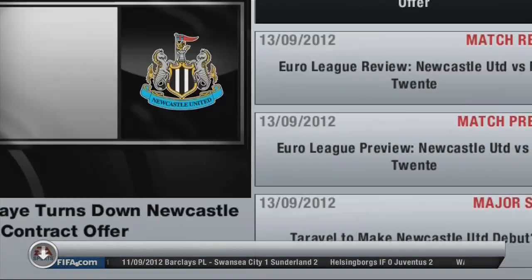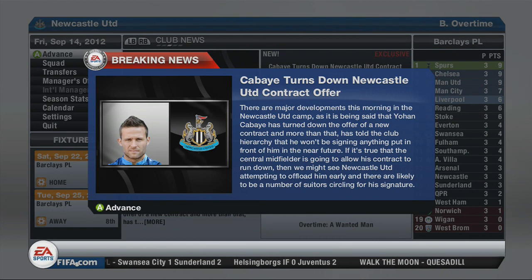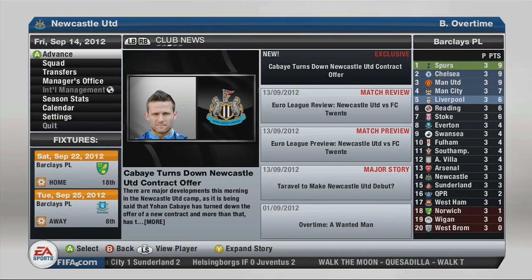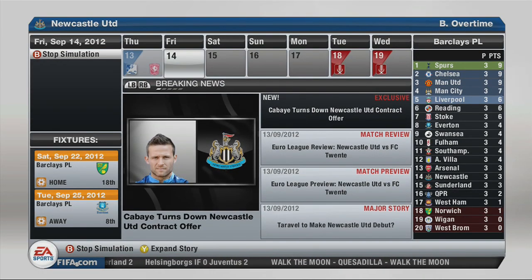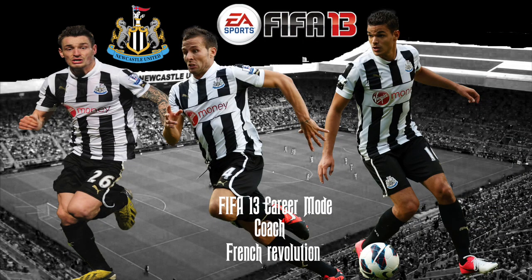Anyway guys, you've just seen the end of the game and we drew 1-all. I was hoping for more but we couldn't pull it out of the bag. We pulled out a draw and as you saw, Cabaye has actually turned down the contract offer from us. But he's still got a few years left yet, so hopefully we can sort that out in the next video.